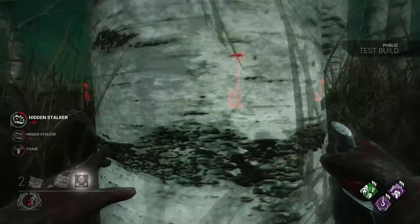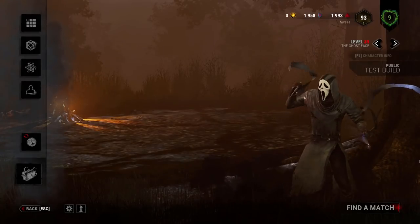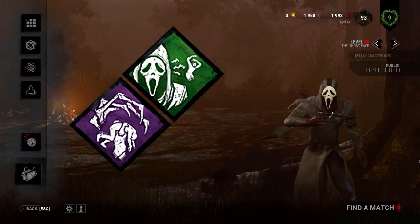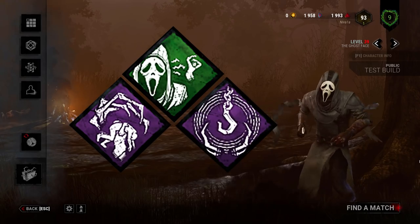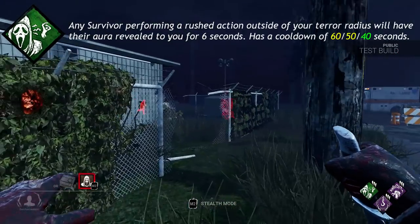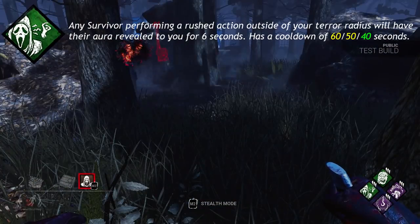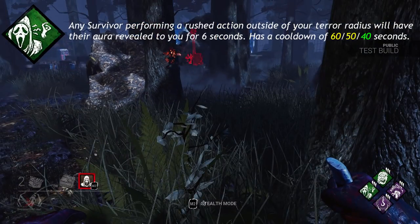Now let's take a look at his perks. His three unique perks are I'm All Ears, Thrilling Tremors, and Furtive Chase. I'm All Ears: any survivors performing a rush action outside of your terror radius will have their aura revealed to you for 6 seconds. Has a cooldown of 60, 50, or 40 seconds.